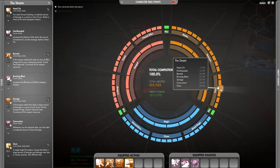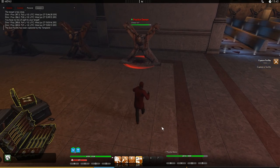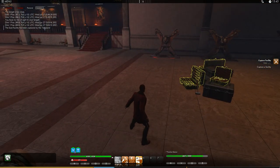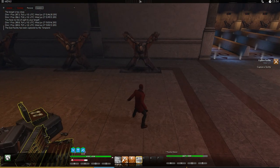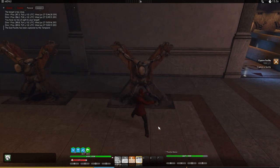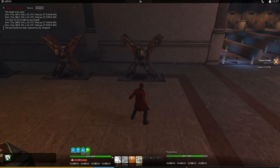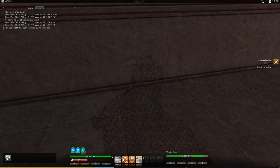Next we've got the Streets. And first, Head On, which is a dash forward. And then we've got Berserk. Berserk actually affects the next skill, so if I use Berserk now, then I use Head On again. You won't see anything. Then I use Head On again. That Shock Wave you just saw was from Berserk.